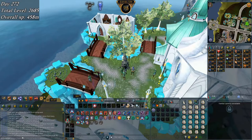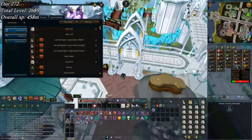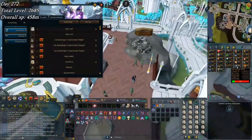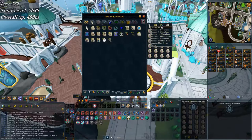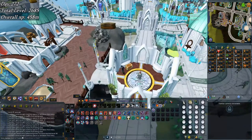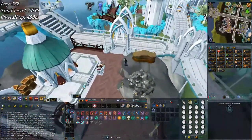On to the next day - just picked up 98 Summoning, which I think will be one of the last levels I pick up this week. I only have a few crimson and blue charms left so I'm making Karamthulhu Overlord pouches since I don't really have any tertiaries. Still had a few million xp gains though, as you can see.